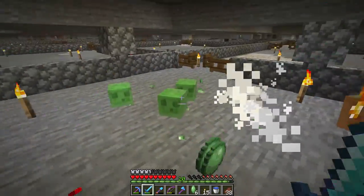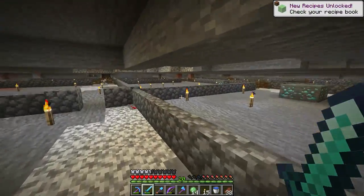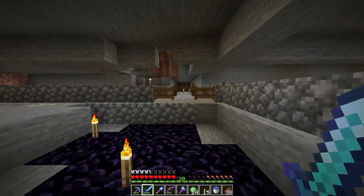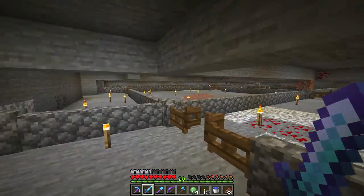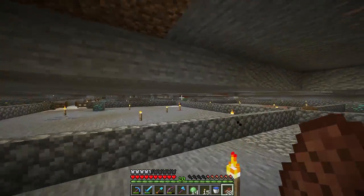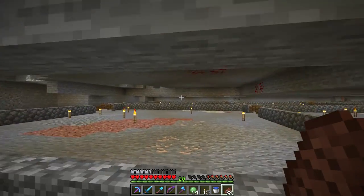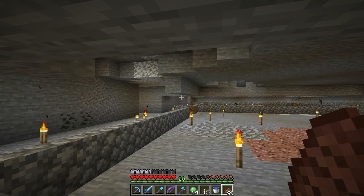We have slime spawning now, and this opens up a whole new possibility in terms of what we can do — we have sticky pistons or the option to make them. That means a blaze farm, redstone doors, fancier contraptions, flying machines — so many things. That chunk over there has already spawned another slime, and it's a slime chunk. This one's a slime chunk, and that one over there is too.